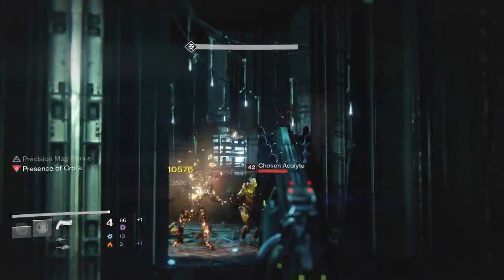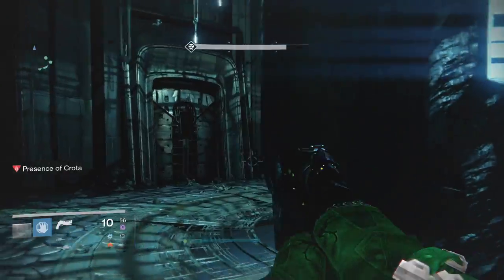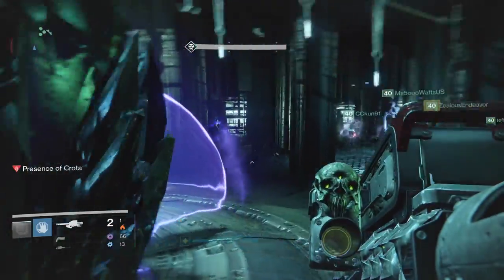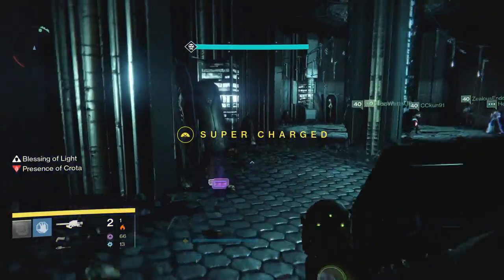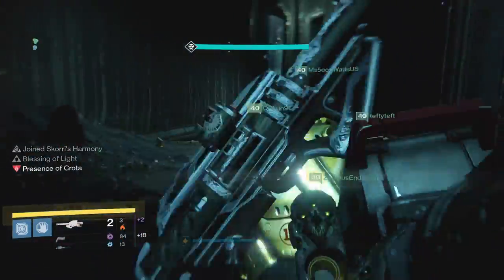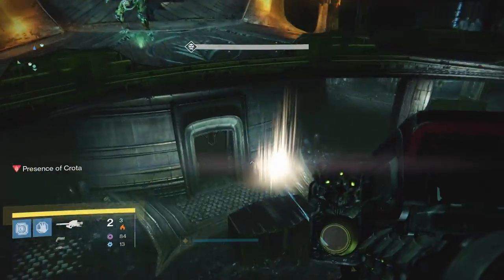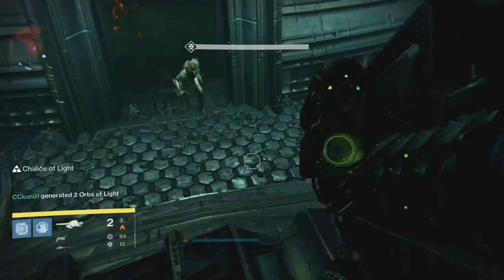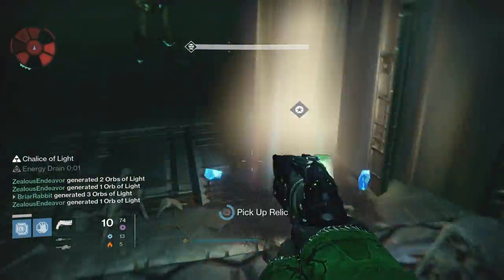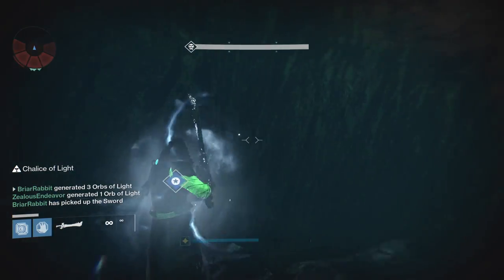For everybody who is new to Crota's End, here is how to beat this fight. There are a couple of things you should know before getting started. One, your ability to regenerate health is gone. The Presence of Crota debuff means you will have to get your health back in other ways if you get damaged. Red Death helmets that regen health on Orb Pickup, and later the Chalice of Light, will help you do this. Two, while Crota's shields can be taken down with conventional weaponry, the only way to take down his health bar is with the sword that the Swordbearer drops in the pit.